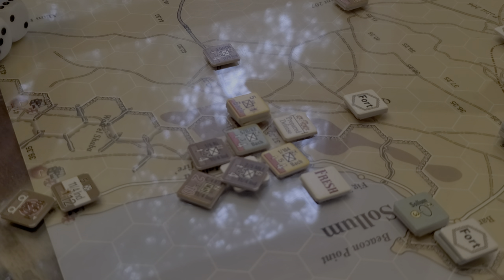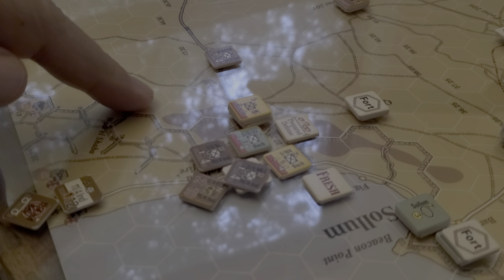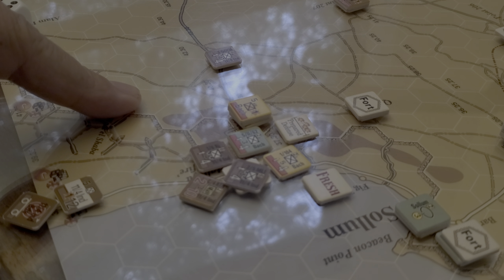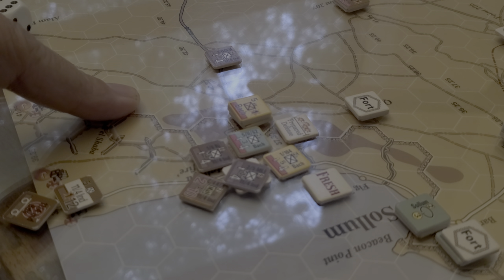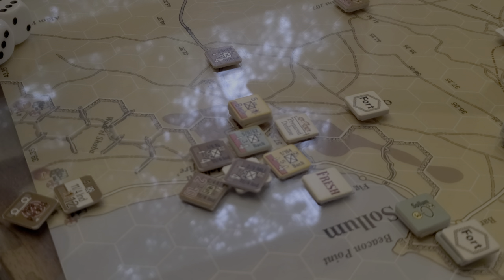Let's run through a couple of activations here — at least the very first one, then I'll move on to the second activation. We activated the 11th in-year brigade. We had a snafu roll of eight. We get a plus one for some reason — it's on the chart — but minus three because... I really should have this in front of me. Let me just pull that up and look at the chart.